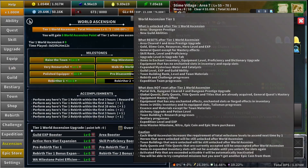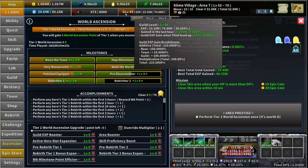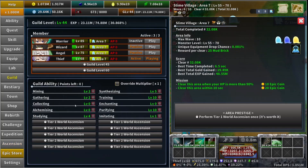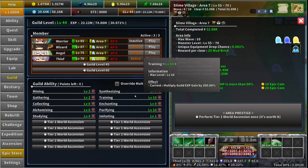The next thing is your guild level, XP, and guild abilities. Your whole guild level will get reset to zero and then back to one, and also all the upgrades that you have will get reset to zero.